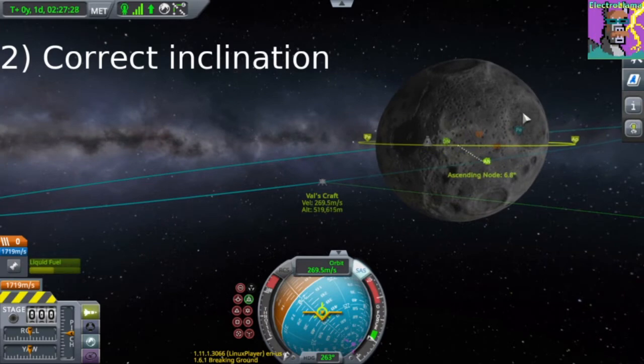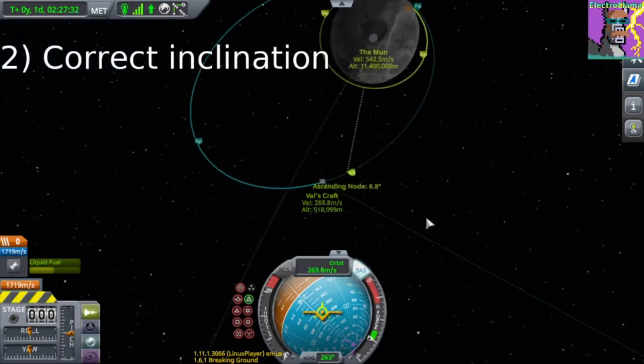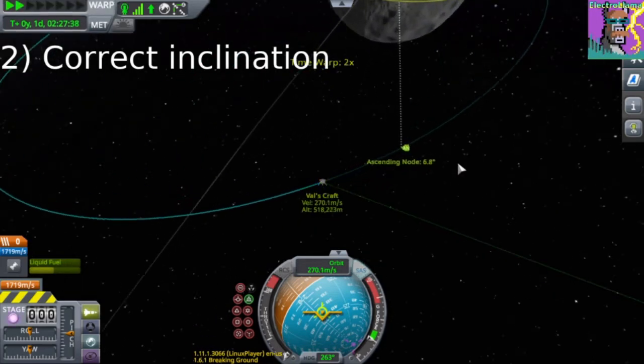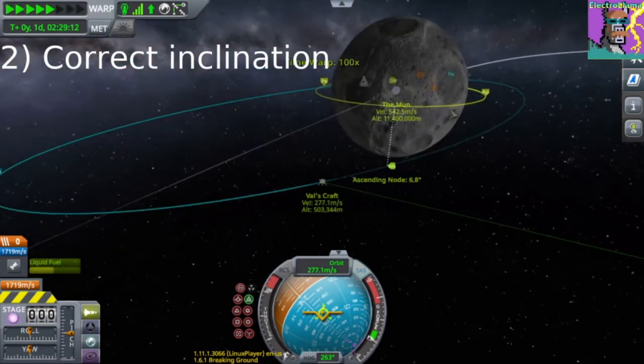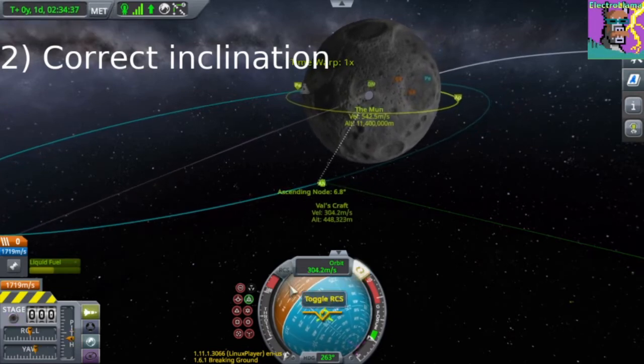From geometry, if you have two planes, they intersect in a line — that's what this dotted line is. We want to get to this ascending node so we can tilt our plane of orbit to match it with that of our target, changing it from a 3D problem into a 2D problem.